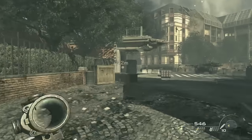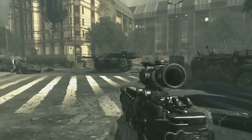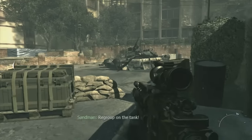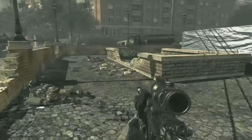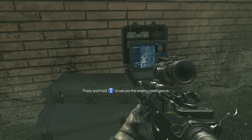Second Intel: after you've made your way to the top of the street — it's kind of a long fight. This is before you get in the tank, so if you've been given the prompt to climb into the tank, you've missed it. Over here in this far right corner by this yellow building is the second Intel.